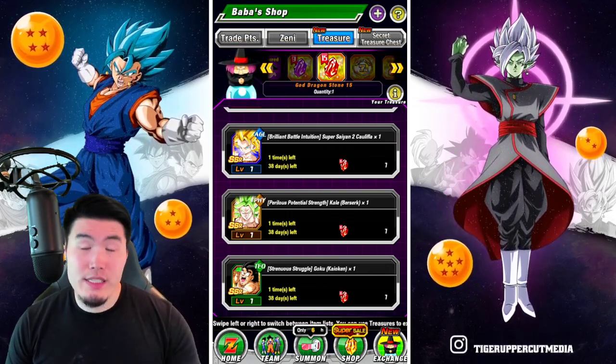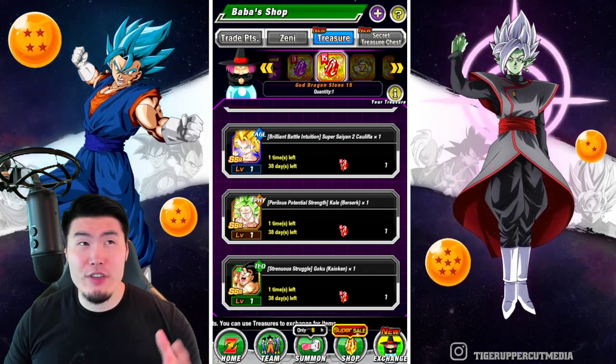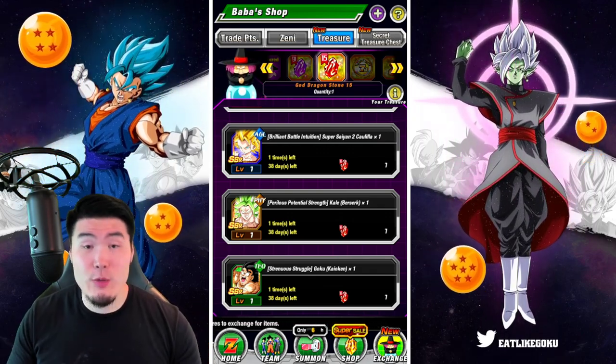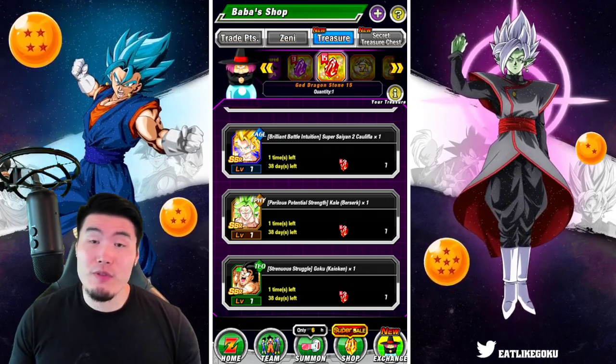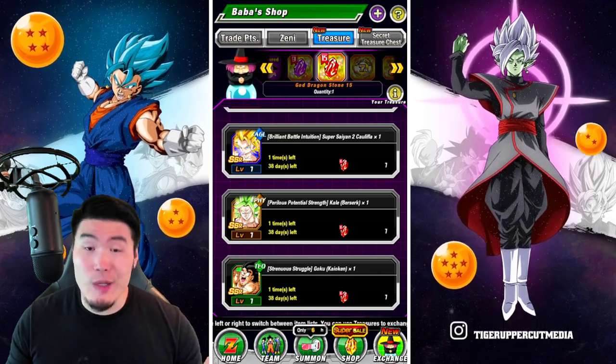In shorter events Kale loses that damage reduction, but you can still get it with a lot of orbs after turn 6. So she's not as reliable after that, but in Super Battle Road where you're usually not going beyond 6 turns, she's a great choice.